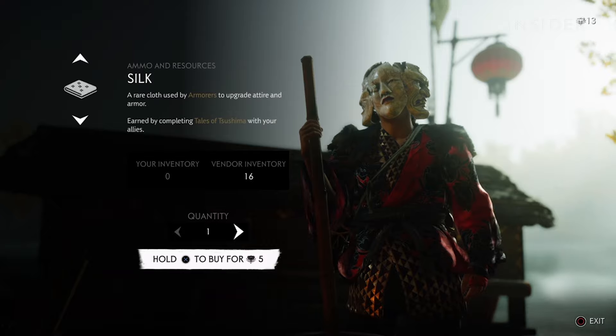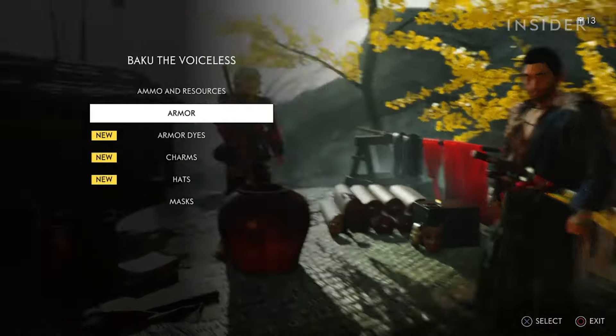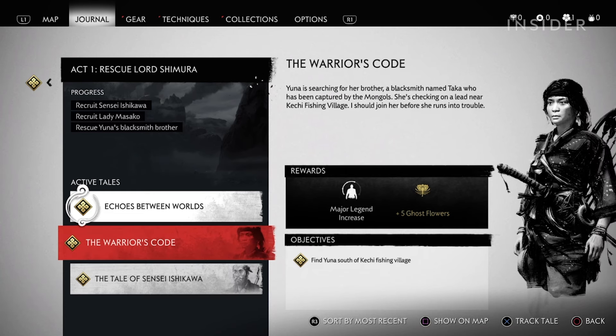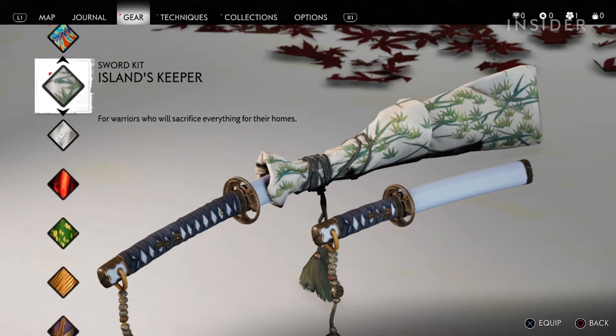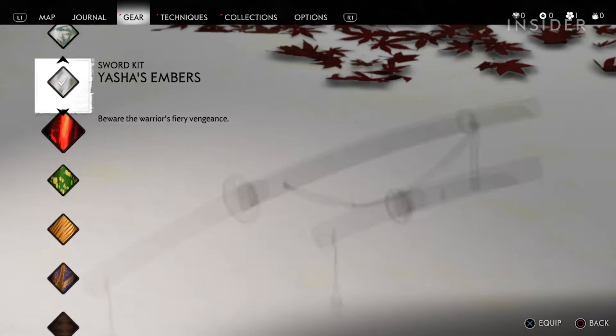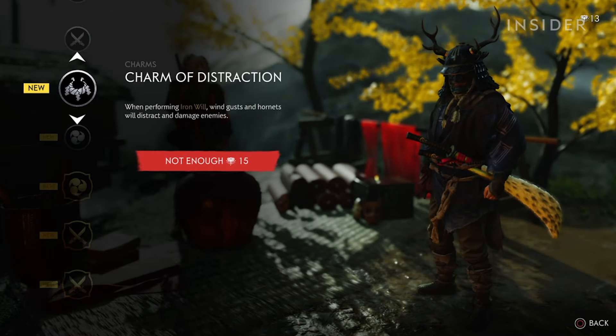In New Game Plus, you will be offered new hats, face coverings, and dye jobs for your gear. Completing tasks in New Game Plus rewards you with ghost flowers. Finding sword kits you've already obtained also rewards you with ghost flowers. You use them throughout the game as supplies to upgrade your gear or weapons, as currency for dye jobs, and more.